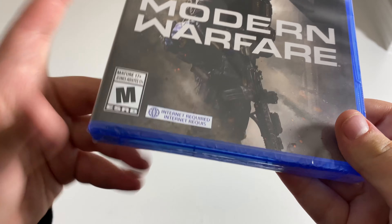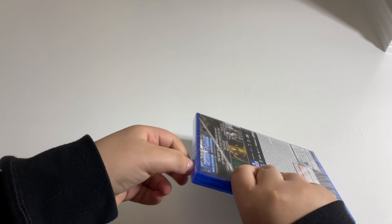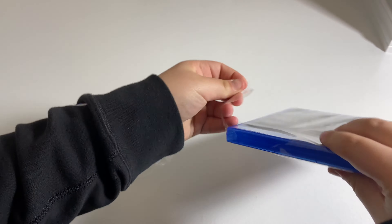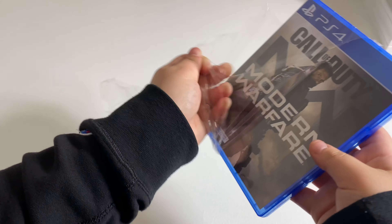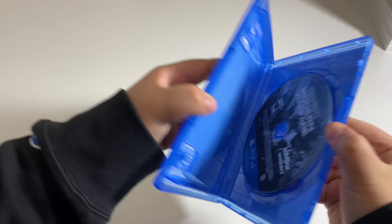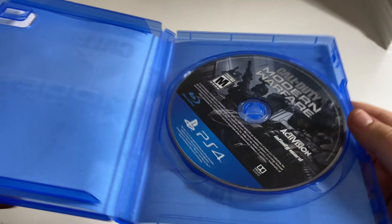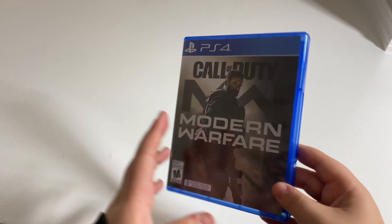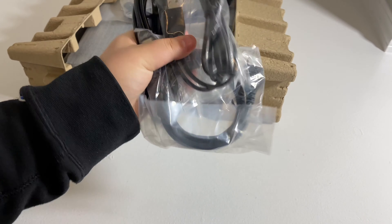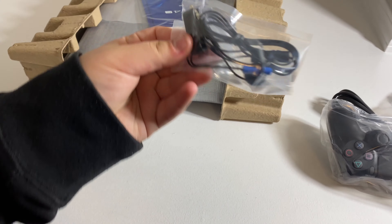You obviously need internet to be able to play the game. Let's go ahead and open this CD. Here is the CD — there you go. Let's put this aside and see what else comes with the PlayStation. So cables come with it, the controller, and the earbuds.